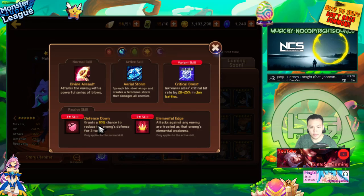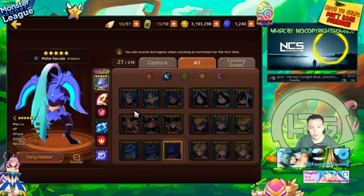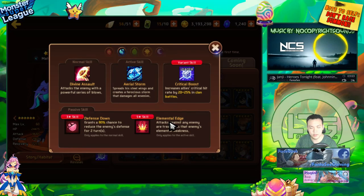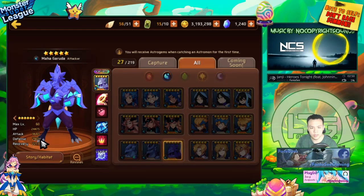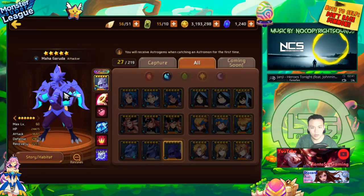Water Garuda is one of the stronger water nukers. He has 80% defense down on his first skill and elemental edge on his second skill — he's one of the only monsters with an AOE elemental edge. When he gets his AOE up it does a lot of damage to everyone with 50% extra damage as if everyone had elemental disadvantage. You can even use this to nuke wood monsters. Stat-wise he has high attack and defense — a really good water nuker.